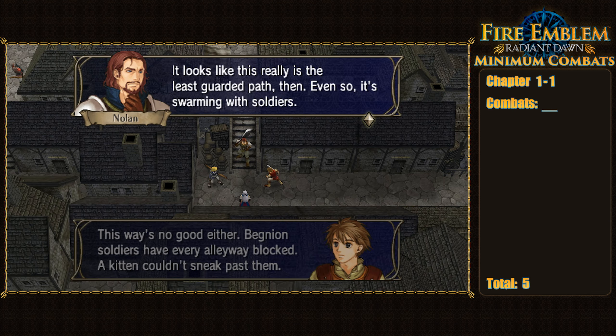After narrowly escaping capture, we run into Laura, a local priestess who implores us to help reclaim medicine that the Begnion occupying force had illegally stolen. In Chapter 1-2, we're tasked with routing every enemy on the map on easy mode, rather than simply getting Laura to a seize point as on normal and hard. Upon starting the chapter, all of our units are force deployed with fixed starting positions, leaving us in a pretty precarious situation that we'd have to get creative to work our way out of.